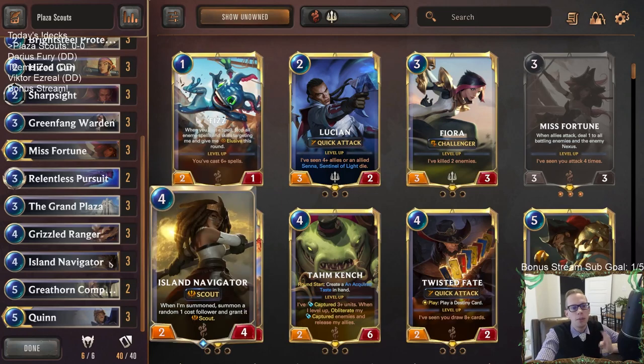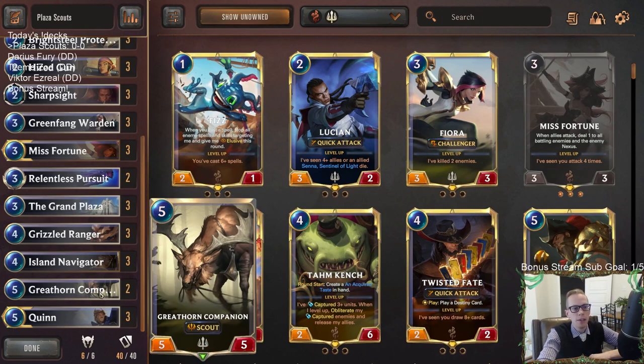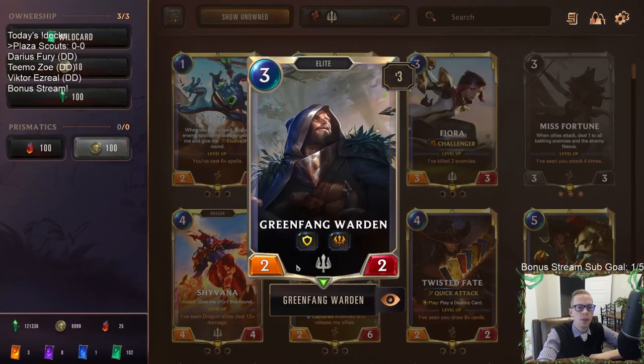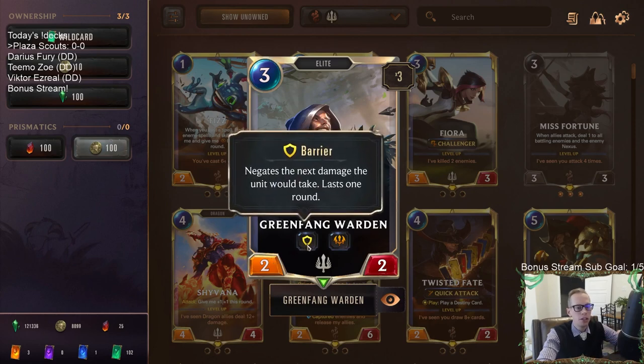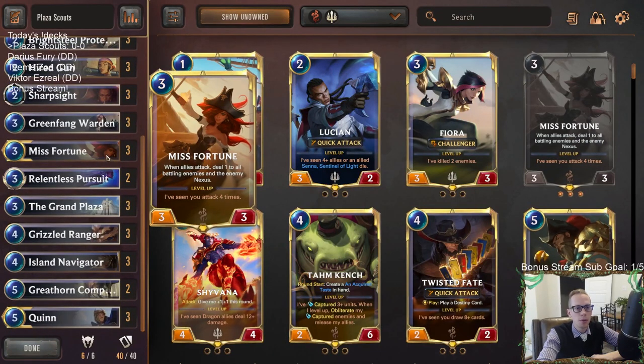The Grand Plaza with Grizzled Ranger is amazing, and also amazing with Island Navigator — getting a 3/5 Challenger scout and then another Challenger scout with multiple bodies. Quinn on its own is kind of small at 3/4 for five mana, but with the Plaza she becomes a 4/5 with Challenger where you can challenge a smaller thing, plus she brings along a 3/2 Challenger body. We'll have Great Horn Companion as a 6/6 Challenger scout, and Green Fang Warden with built-in barrier as a 3/3 Challenger with barrier.